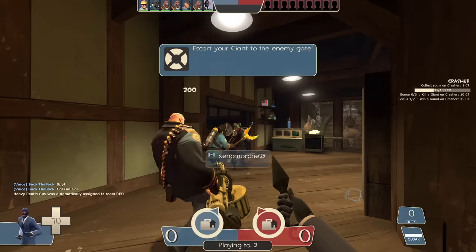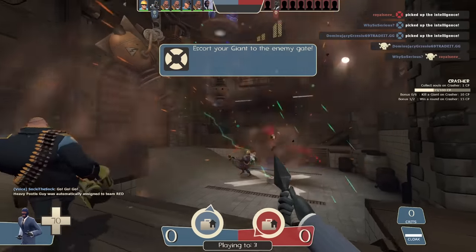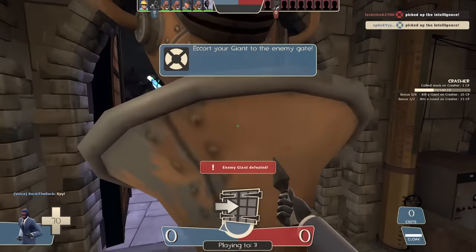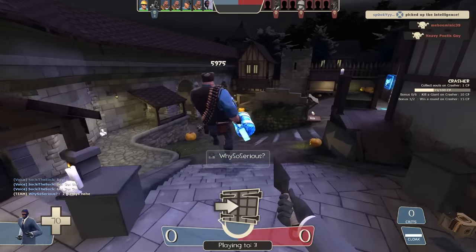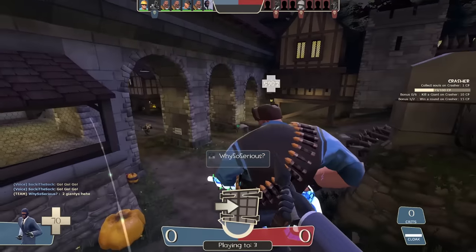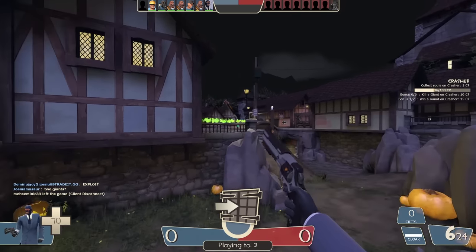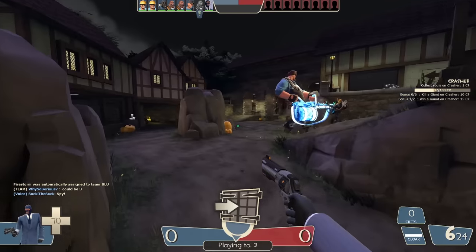The barrel spawns right here — anybody taking the barrel turns into a giant. Wait, why am I a giant too? I'm so confused. Apparently this is broken. I can't go invisible and I still have 70 health.